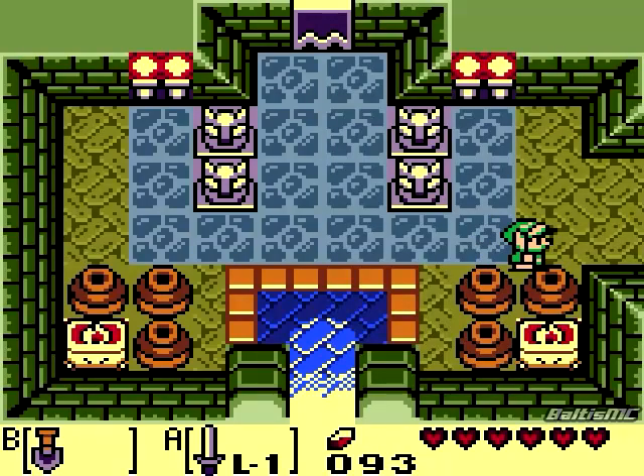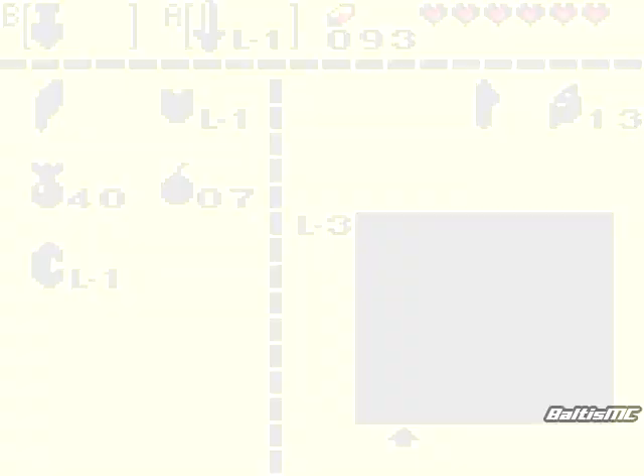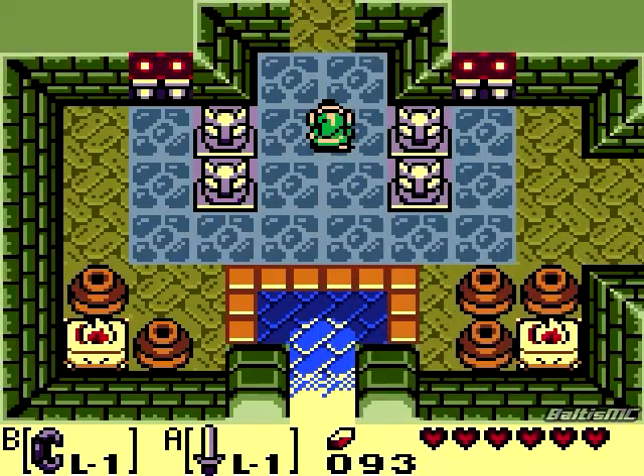Now there's actually nothing we can do over here to the right for the time being, but if you remember what we had to do in Richard's Castle when we had a closed door like that, all we have to do is get out our power bracelet, pick up one of these pots, and throw it at the door.